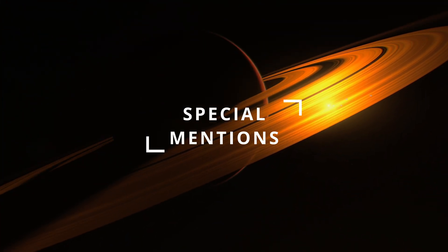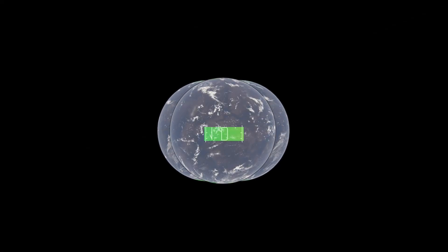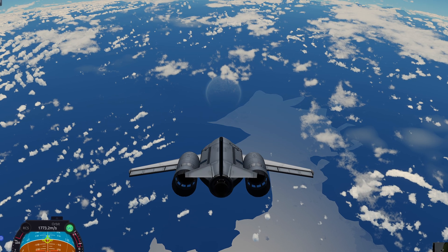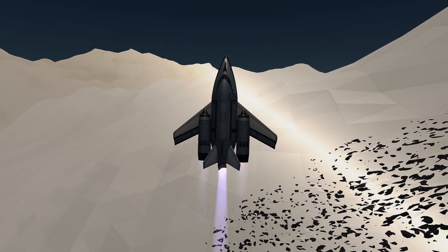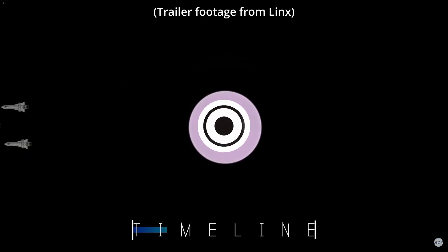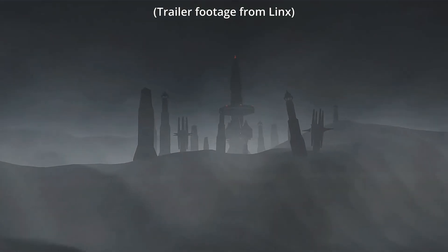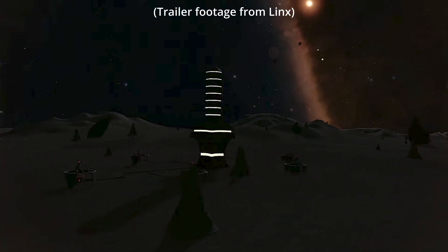Before we continue and look at the mod in first position, there is a special mention: a mod called Beyond Home. Unfortunately, I cannot review it because when I fired up the game, all the surface textures of the planets were just missing. If anyone knows the solution, I would gladly hear you out. In short, it adds two solar systems orbiting each other, one of which is the stock one but billions of years into the future with significant changes. Due to the problem I encountered I cannot review it, but maybe in a future video.